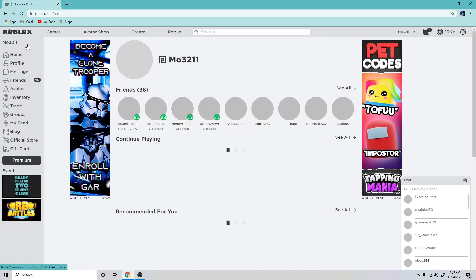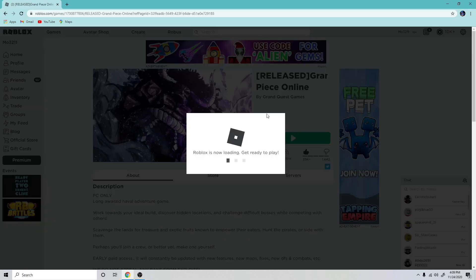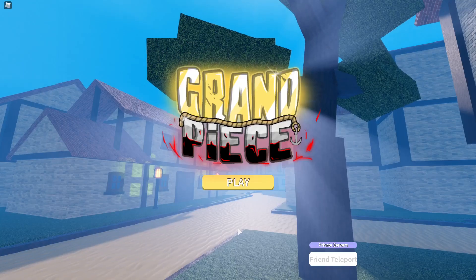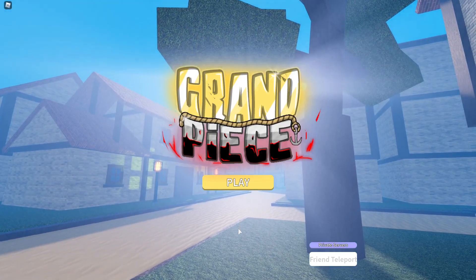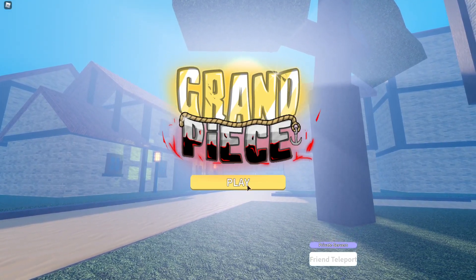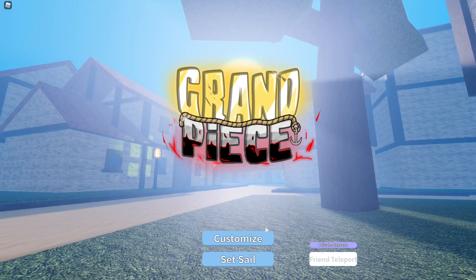First we're going to go into Grand Piece Online and just show you the intro for it. Whenever you first join, you will have this screen and it's going to say play, and you can click customize and set sail. If it's your first time, you should definitely click customize.